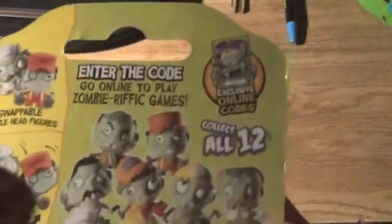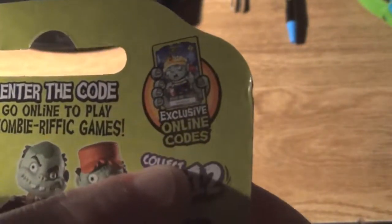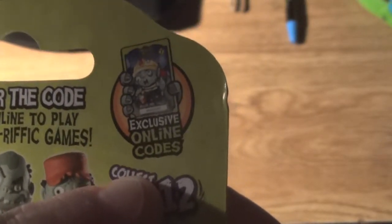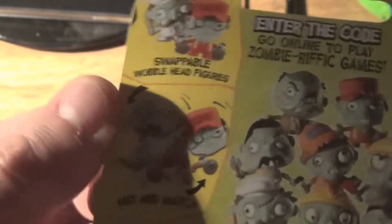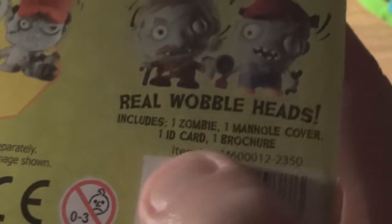Basically these are bobble head things — swap and wobble. There are all those to collect and they actually look quite neat. There are exclusive online codes, so that's good. In the code online you play games — you just get a load of them. You take them apart, swap the bodies over, mix and match, that kind of thing. And each one includes one zombie, one manhole cover for some reason, one ID card, and one brochure.